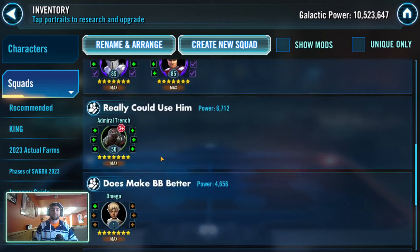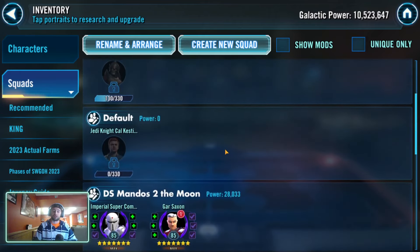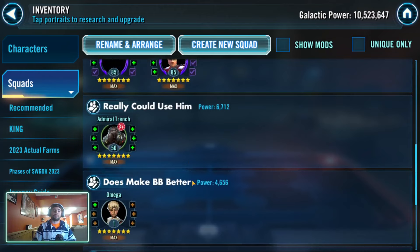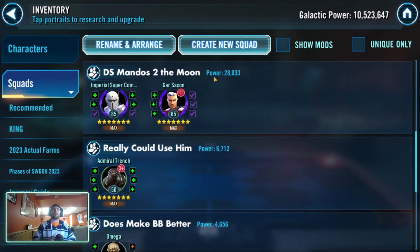The Armorer, Omega, and Trench are more of a stretch because their gearing and zeta requirements are extensive. These older characters — like Baze and Zombie — only need Kyro Techs at the finisher piece, so realistically I could spend 400 Kyro Techs on them and still not be able to relic The Armorer. I want to mention something I should preface more: while I always talk about Kyro Tech, you're still spending gear 13 gear — furnaces, holo-lenses, laptops — for four characters compared to one. I've often found it easier to accumulate that gear than re-accumulating Kyro Techs.